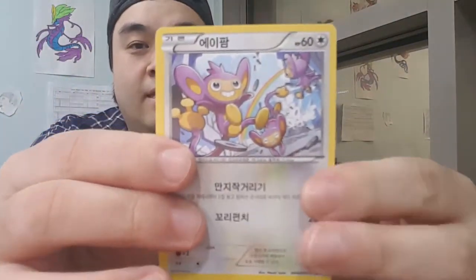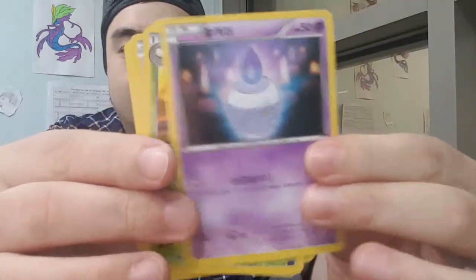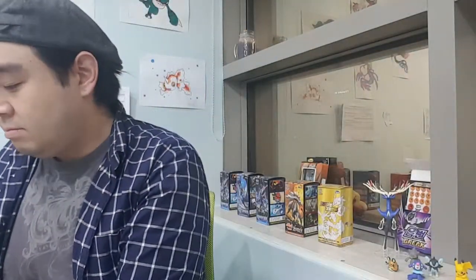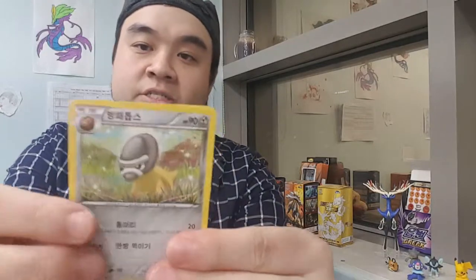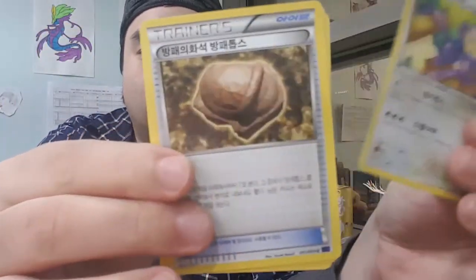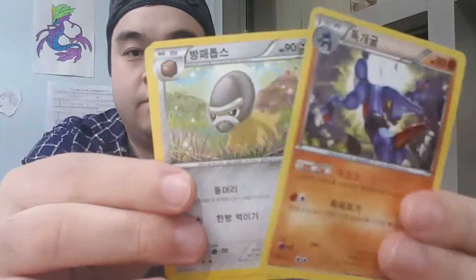Alright, continuing with another pack - we have a monkey, a Klefki, a Litwick, an Amoonguss, and a Spirit Link card. Next pack gives us a Shieldon, a monkey, a fossil, an Amoonguss, and a Toxicroak.